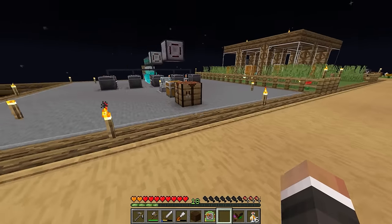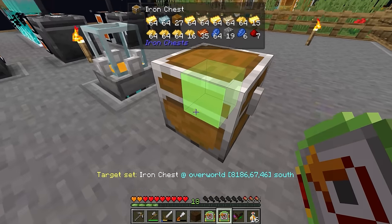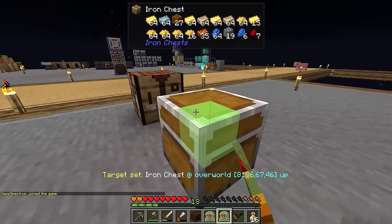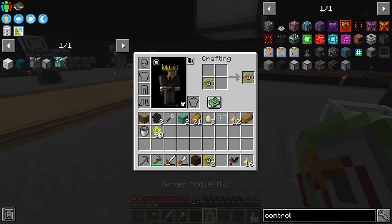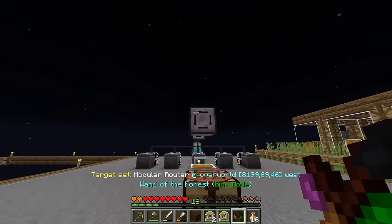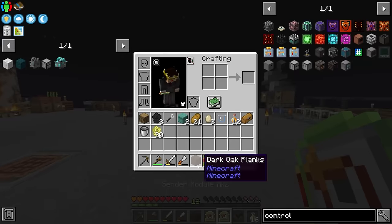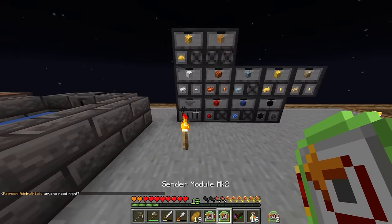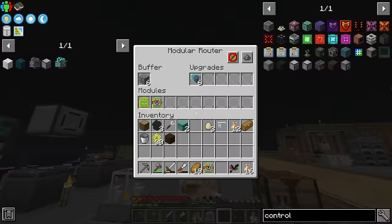I'm going to put the router here and get rid of the old setup. We don't want items being sent there — instead we'll take this sender module, shift right click over on this modular router, and that's going to send all the items from here over into here. Then we shift right click onto our draw controller and put that sender module inside this modular router — that's going to move all our items automatically from the centrifuges over to the draw controller.